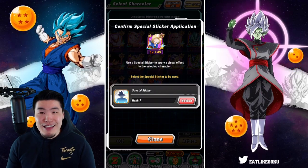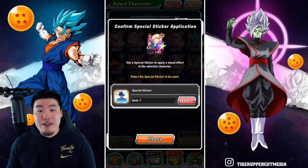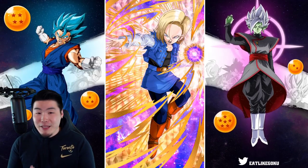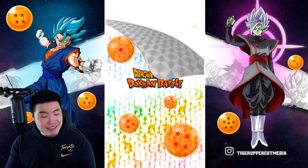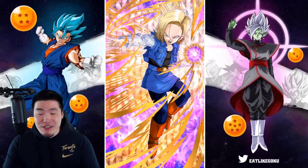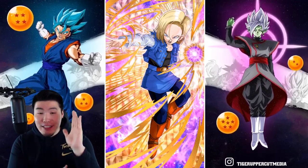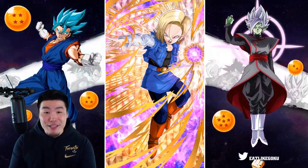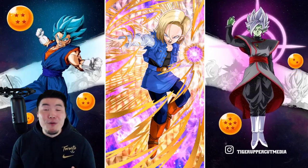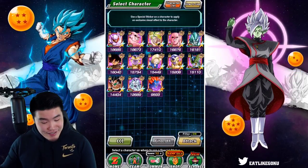People are gonna start calling me a fake Android 18 fan — I can't have that happen. We're gonna give her a sticker immediately. I'm sorry, that's my bad. And hey, she's clean. She's actually pretty clean. I was gonna give her the sticker regardless of what the effect looked like. But I'm glad that it looks pretty dope. So it's kind of a double win — on the one hand it's Android 18, so that's a win. On the other hand her effect is dope, so that's a double win. So that's out of the way.